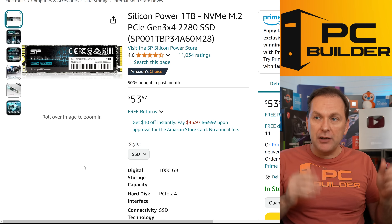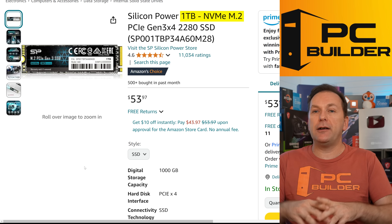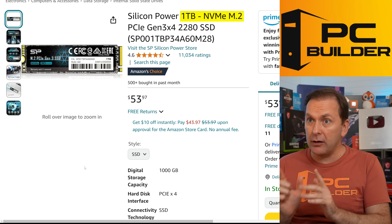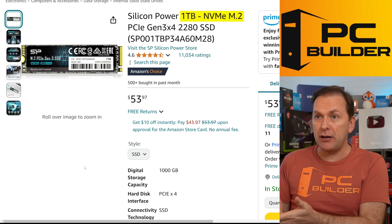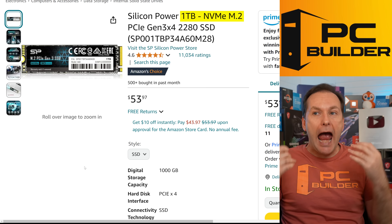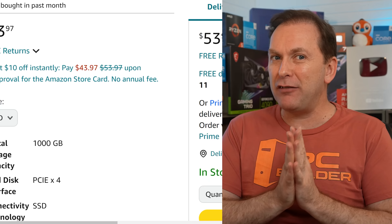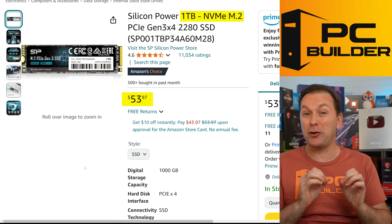For the drive, I went with a budget NVMe SSD 1TB. Don't overspend if you're primarily gaming because you don't see the gaming benefit even going to PCIe Gen 4, although Gen 4 drives are generally as cheap as Gen 3 drives these days. Just don't get anything Gen 5 — you simply don't need it. For $53 for 1TB, that's a great deal.